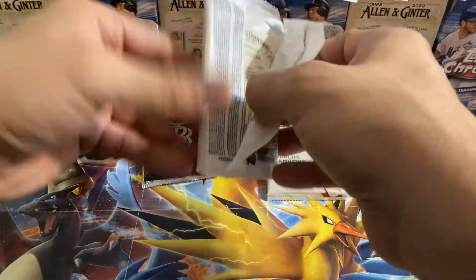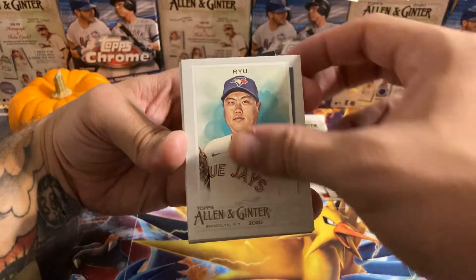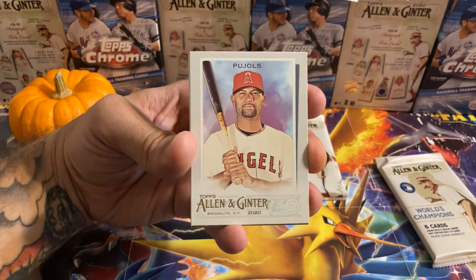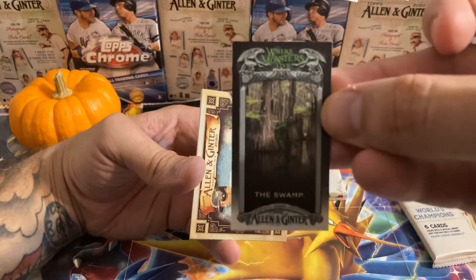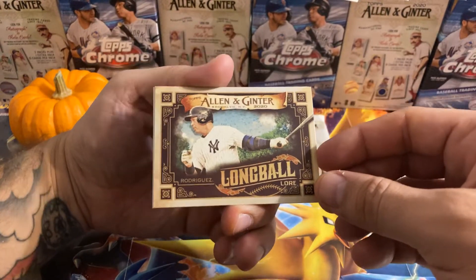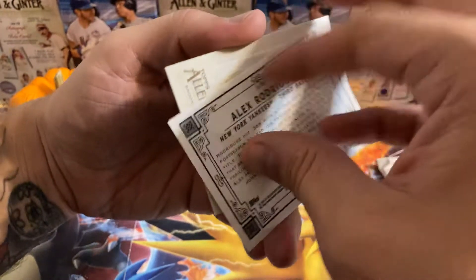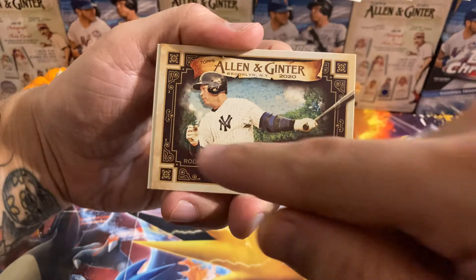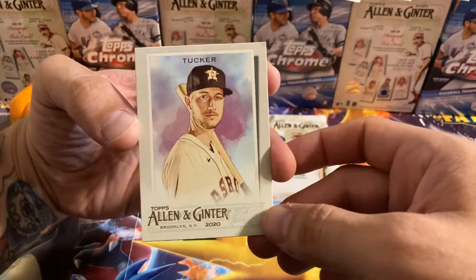Let's see if we get a hit in this retail pack. I'm not going to get any more Allen & Ginter because I'm not really feeling it this year — it hasn't been hitting. The only hit I want, I have to get a hobby box, so maybe for Christmas. I got the mini in my hand — the Swamp, that one's pretty cool. Wow, this is what I'm talking about! A-Rod's my favorite player, I'm definitely keeping this. Imagine getting him to sign it right here. And Tucker.